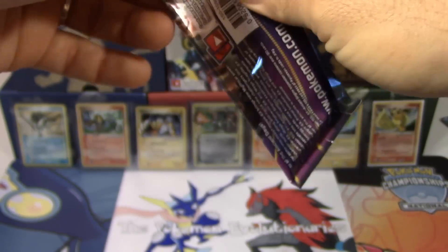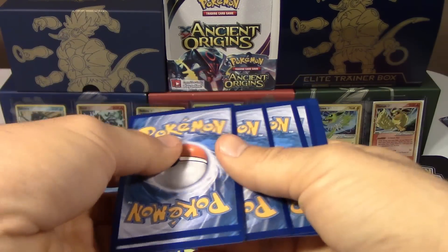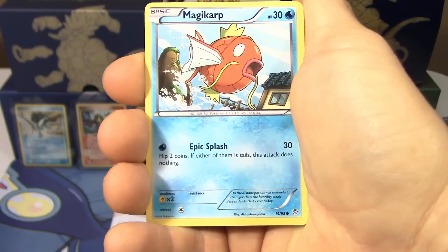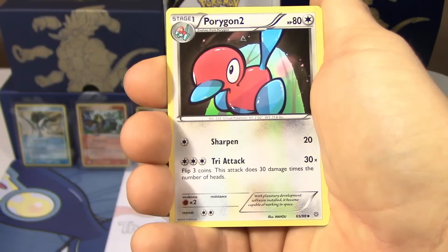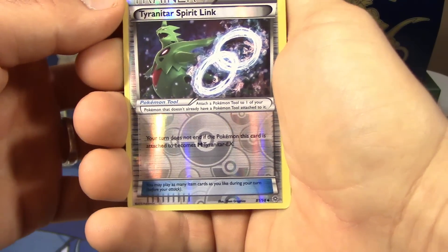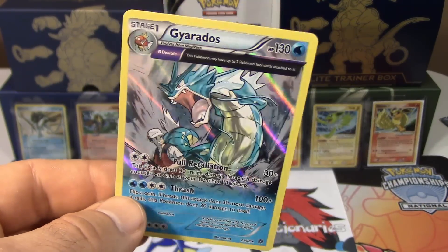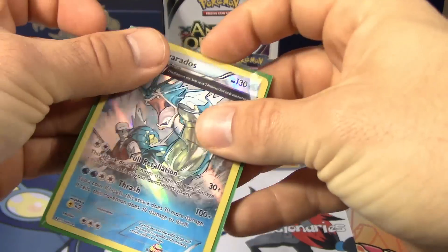With a seven ultra rare box we certainly can't complain. Starting off with Spinarak, Jigglypuff, Magikarp, Unknown, Phantump, Level Ball, Energy Recycler, Porygon 2, Tyranitar, reverse Spirit Link, Tyranitar Spirit Link reverse — and our final card for this booster box of Ancient Origins is a Gyarados holo! We're closing out the same way we started — we've had a lot of Gyarados ancient traits.